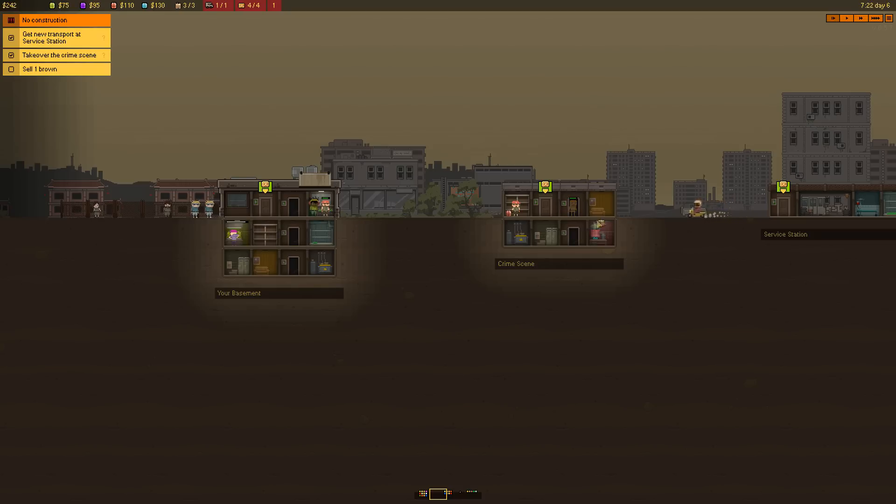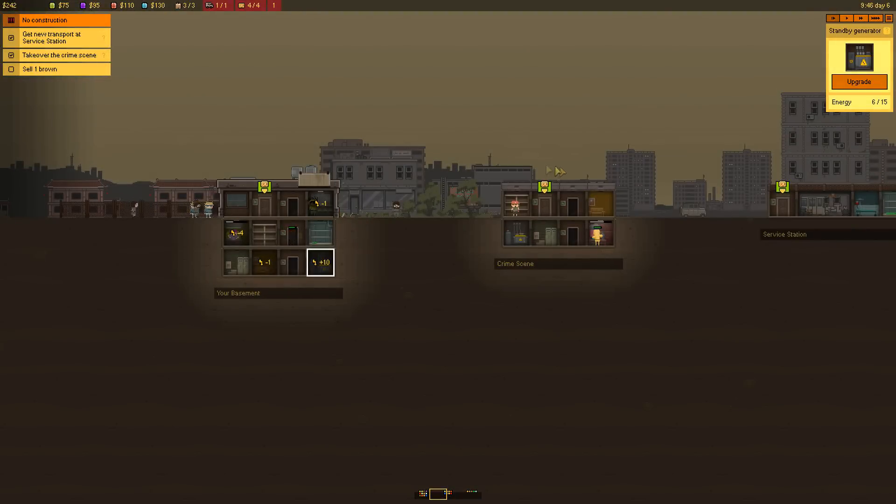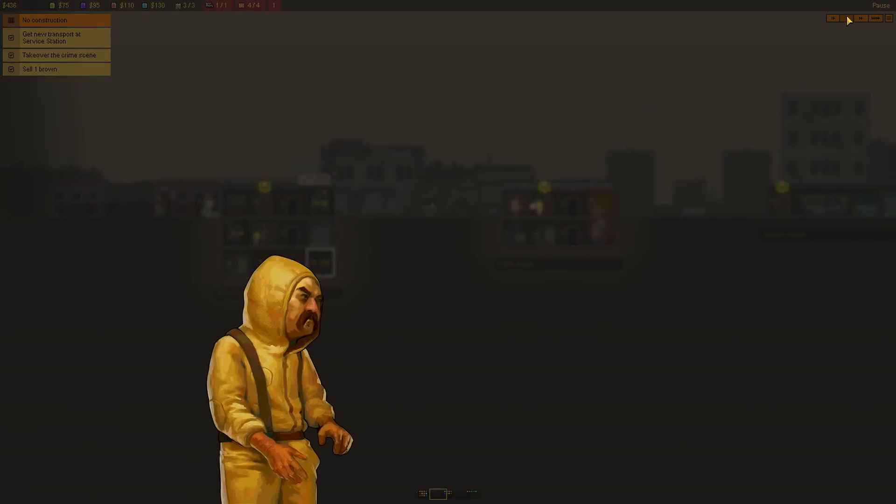I love how my brown place — I gotta assume brown is a bigger drug — is the smaller apartment. We can also upgrade all of these, by the way. A lot of these things you can upgrade to make them better. I'm assuming we're gonna do that, but I don't have too much money yet, so I just wanna sell one brown for right now. Let's speed up time. It looks like someone's transferring my brown. We did it! It took eight days, but I got rid of the competition, got some new transportation, got a new drug lab, and sold some brown. Not too bad. Let's move on.